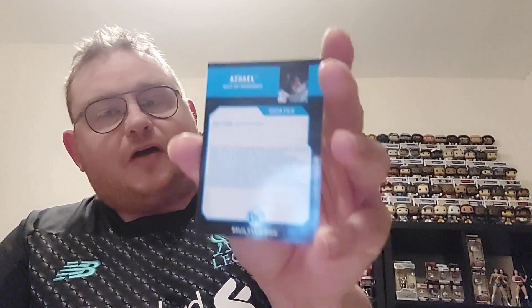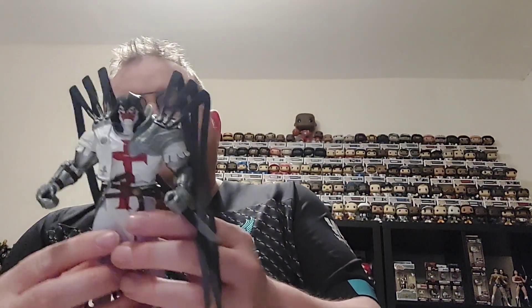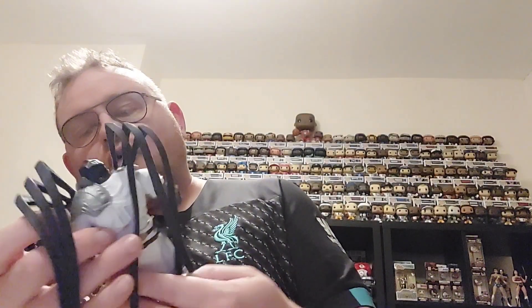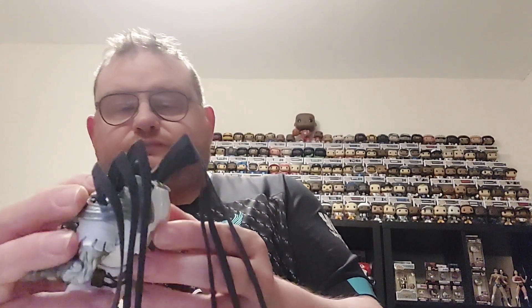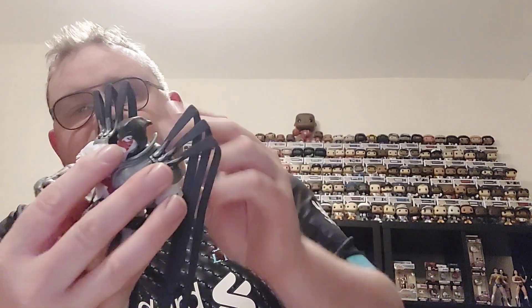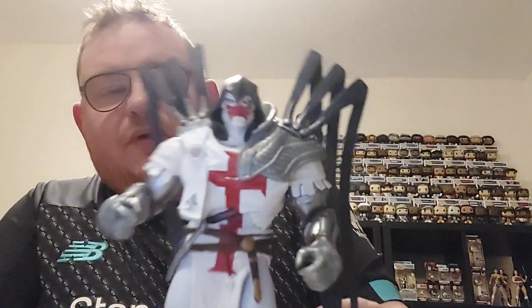That took some reading - the writing on these cards is getting smaller and smaller, I'm sure it's not my eyes! But let's have a look at this Azrael figure. First of all, a really really cool looking figure - you've got him in the Suit of Sorrows, which is this white version of his suit. He's got white leggings under this white suit of armor, he has got the cross on the chest of it, and he's got the black hood over his face. Under his face you can see the red symbol on his face as well, and he's got these large silver gauntlets up his arms and on the hands.